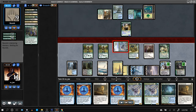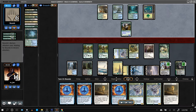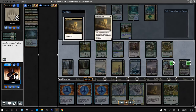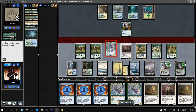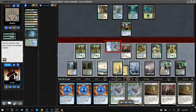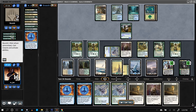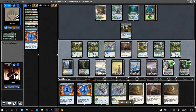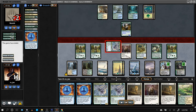Oko down, Giver of Runes is an Elk. Keep swinging for three in the air. Going to have to discard — mountain of value. Get back the Ephemerate. Swing for three. Tick up, pitch Force — unnecessary. Just hustle to combat. That was game two.